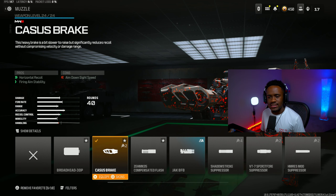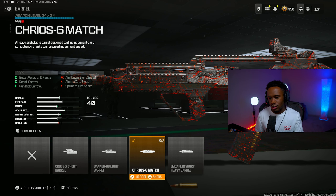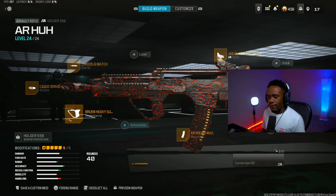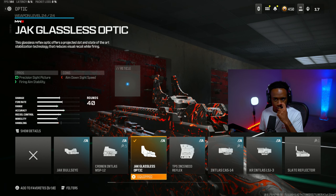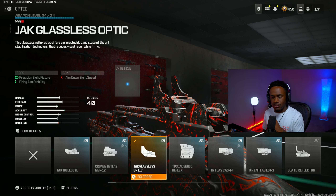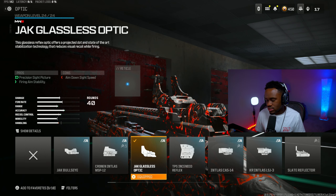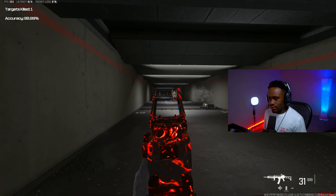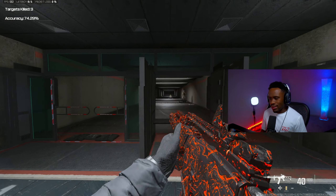Here's the class: starting with the muzzle, we're rocking the Cassius Brake, which gives horizontal recoil and fire aiming stability. Second attachment for the barrel, we're rocking the Krio 6-Max, which gives kick control, recoil, and bullet velocity at range. Third attachment for the underbarrel is the Bruin Heavy Support Grip. Fourth attachment for the magazine is the 40-round mag. And for the optic, we're rocking the Jack Glasses Optic — by far the best visibility of any optic in my personal opinion. Not only does it hit hard, but it's super accurate.